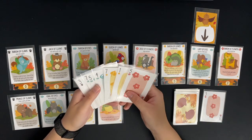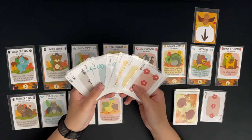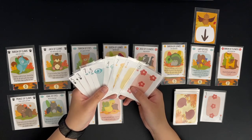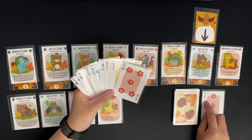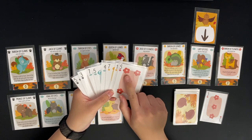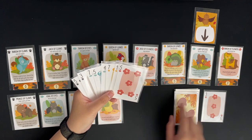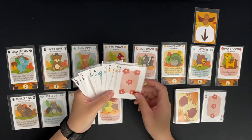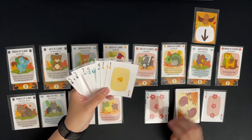Let's flip over the statement card — it's a three of flowers. I have flowers in my hand, so I have to place a flower card. I only score if the card I place is higher than the value shown. I have a five of flowers, which is higher than three, so I'll put it in the score pile. That's the first trick. The second statement card is a four of paws — I have paw cards. I'll place the five because the three is less than four, so I won't win with that. Now I've got two.